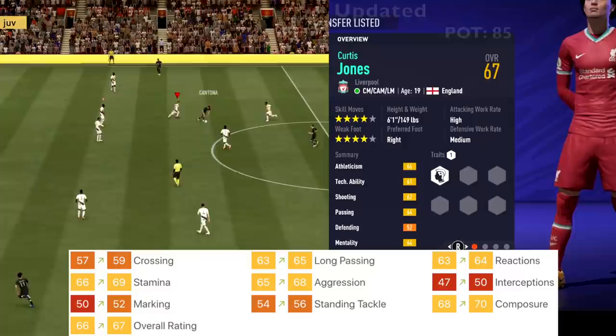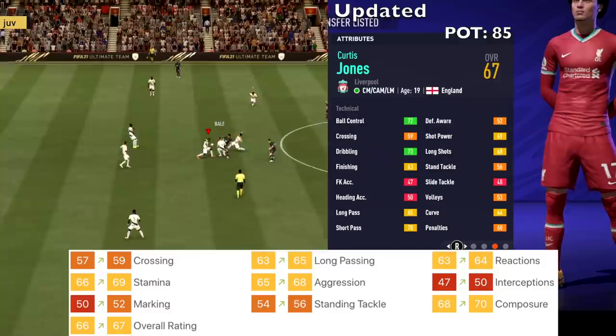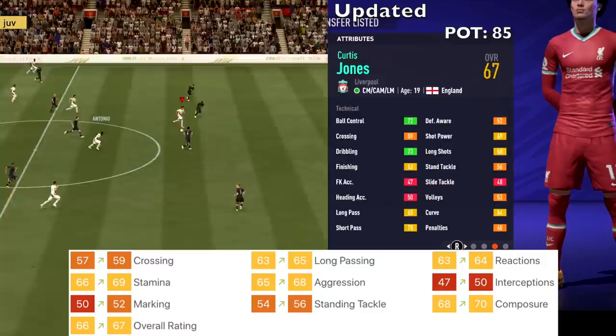Curtis Jones from Liverpool, 19-year-old center mid — upgrades to crossing, long passing, reactions, stamina, aggression, interception, marking, standing tackle, and composure. His overall went from 66 up to 67, and potential stays at 85.